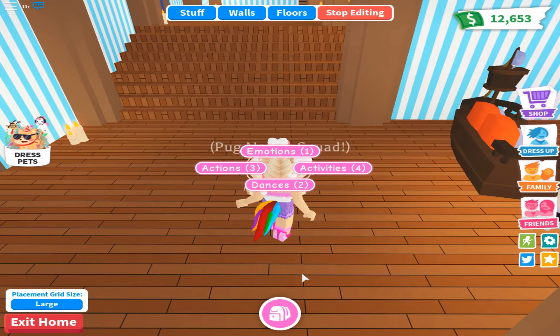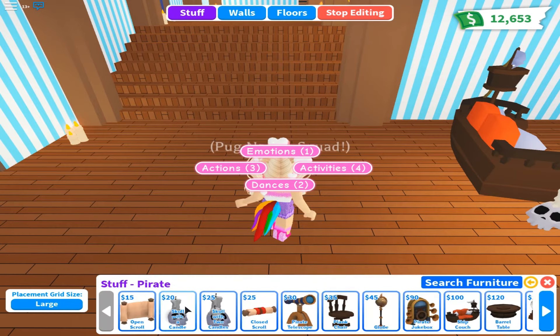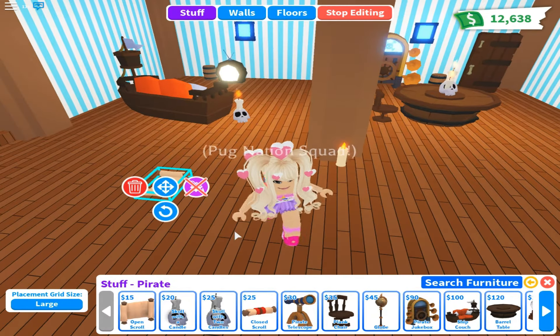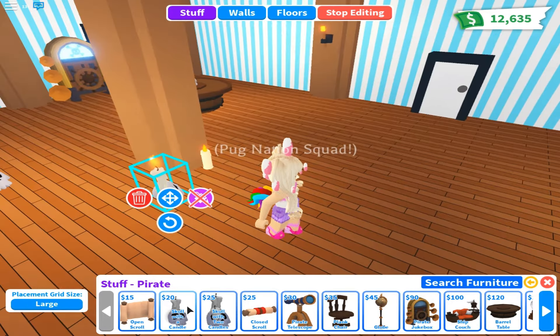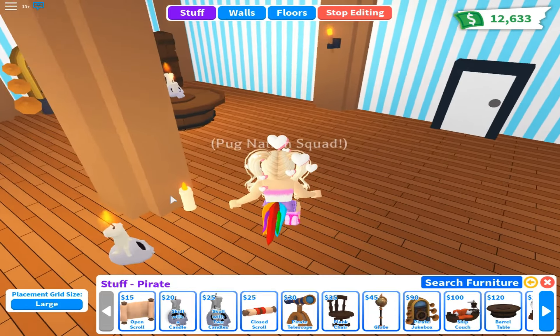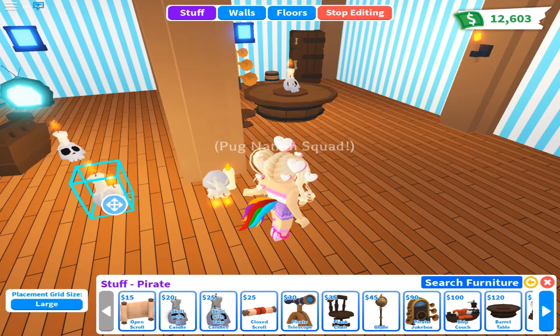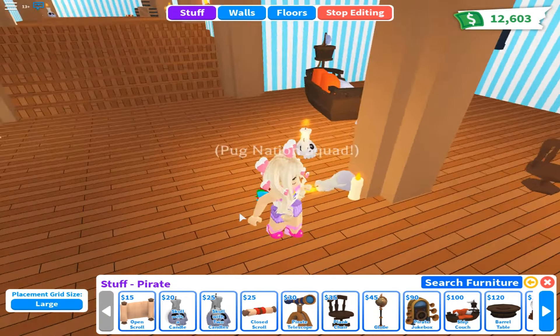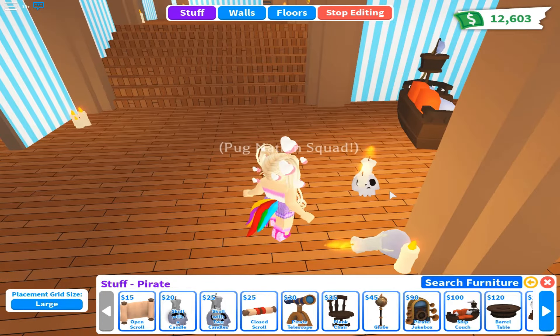Let's take a look at the pirate ship stuff. We have the Open Squall, which is that right there — that's kind of like a decoration. And then we have the candles with the skull — that's pretty cool, and that would be pretty cool during Halloween too. And then we have this one — oh, there's two of them. Maybe it's a little bit bigger, I'm not sure.